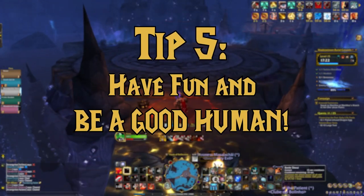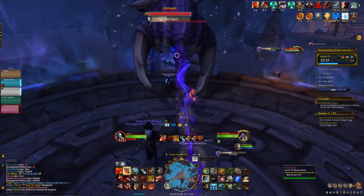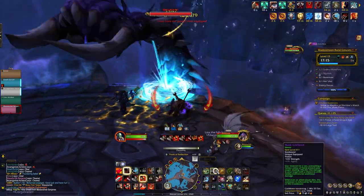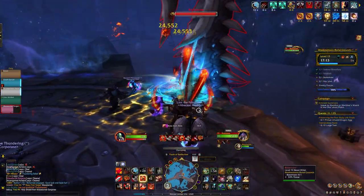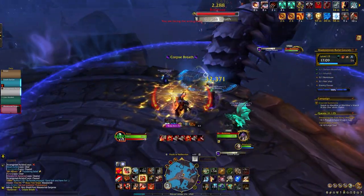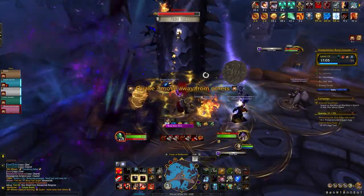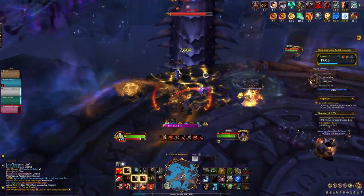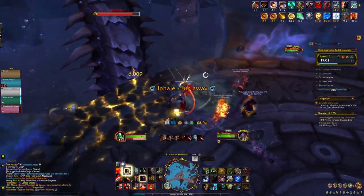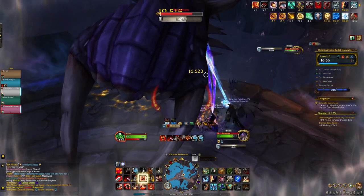The fifth and final tip: don't give up. Persevere and be a good human. No matter how good you are at the game, no matter how much knowledge you have of the dungeons and affixes, there are four other humans playing with you with varying levels of knowledge and skill — all of us ultimately working towards the same goal. People will make mistakes, including you. So forgive them, forgive yourself, create a healthy community out there, and when we fall down, try again.